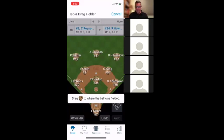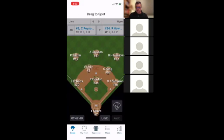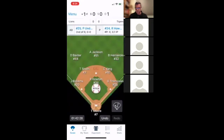We click 'Out at First.' Now it asks what happened in the field. Let's say there was a ground ball to the shortstop who threw to first base. The shortstop ranged a little — I move him to where he caught the ball — then tap the first baseman for the throw across. When I'm happy with everything, I click Done and that runner is now out. At the top of the screen you can see the teams, the batter (AB), and the pitcher (P). Number 34 is pitching and is already at eight pitches.